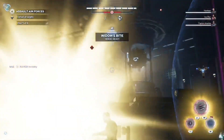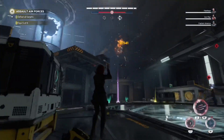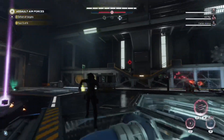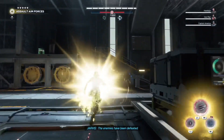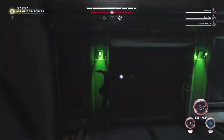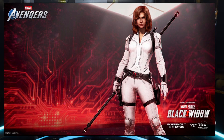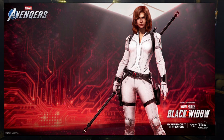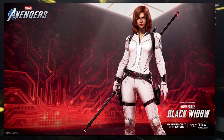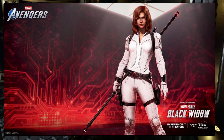With the Black Widow movie now out, Crystal Dynamics and Square Enix have released a new Black Widow MCU suit inspired by the film — specifically her white outfit that we've all seen from the trailers. I'll put it up on the screen for you guys. It's absolutely gorgeous. My one minor gripe is that it would have been nicer if her hair was different, matching what you see in the film with the braids and longer hair.